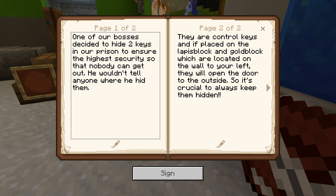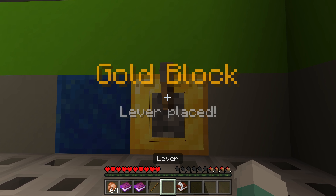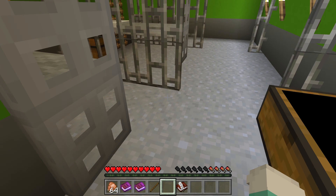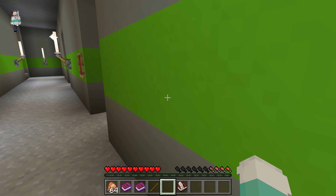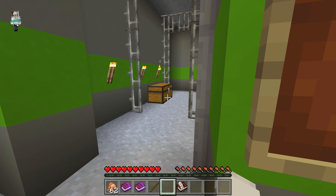Book and quill — what does it say? One of our bosses decided to hide two keys in our prison to ensure the highest security so that nobody can get out. They are control keys, and if placed on the lapis block and gold block located on the wall to your left, they will open the door to the outside. So lapis block and gold block located on the wall to your left.